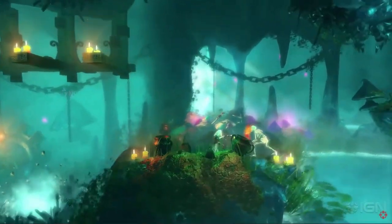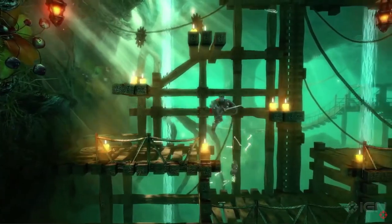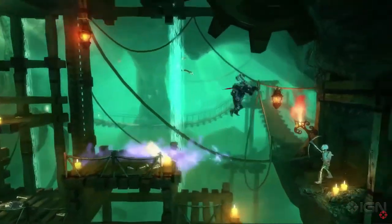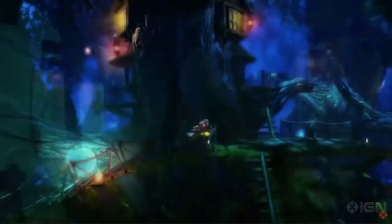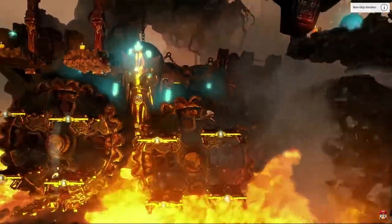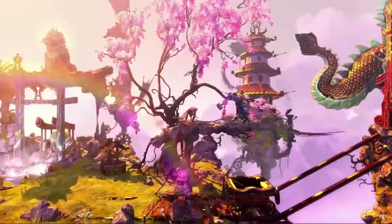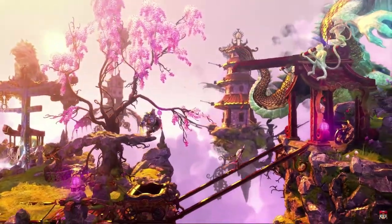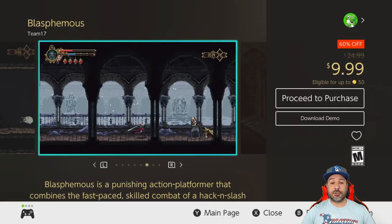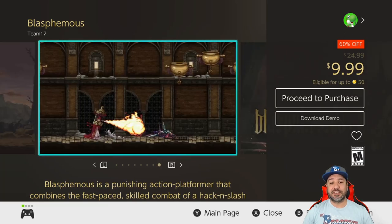Next, the Trine Ultimate Collection is 80% off at $9.99. If you're looking for the ultimate value from a puzzle platformer, you're getting four complete games for only ten dollars — three of those four are excellent entries, with the third being a little weaker. The games are also available separately and on sale, but if you don't already own some, just pick up this complete collection.